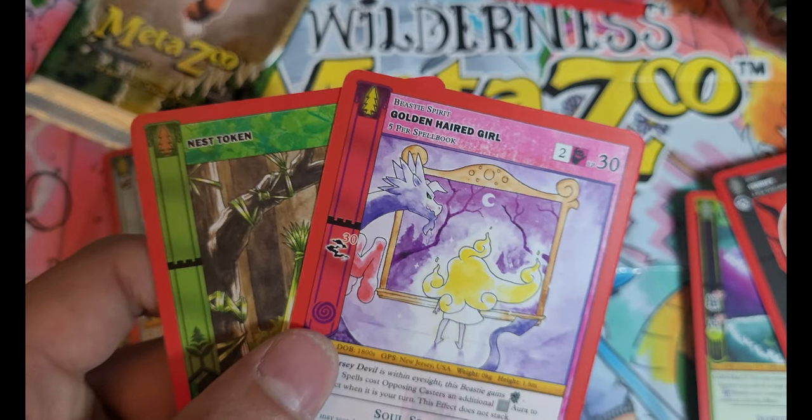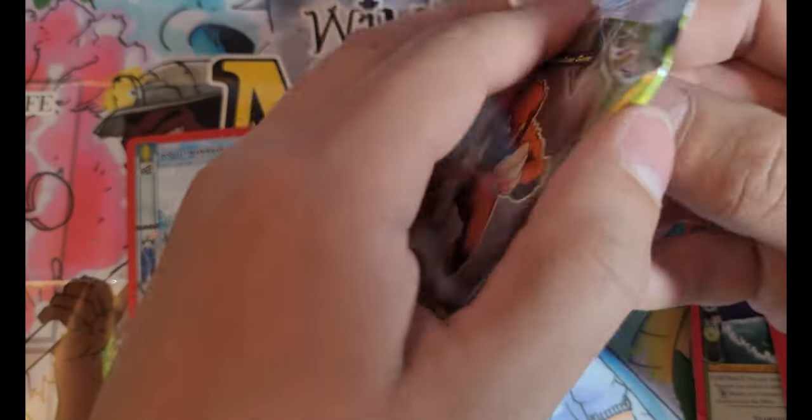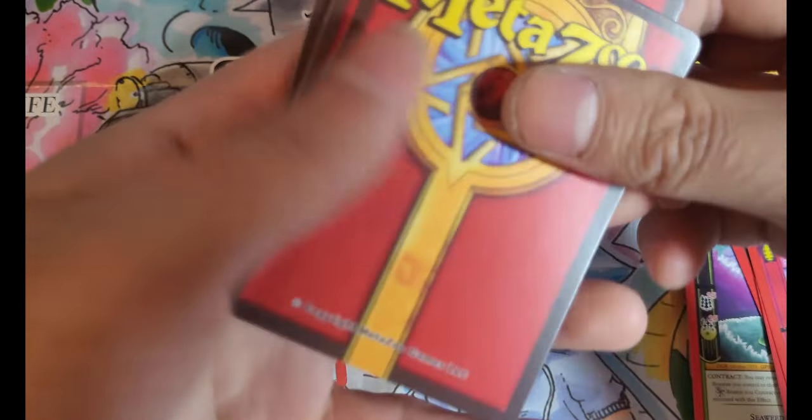No, I just said the same thing twice. Golden Haired Girl, Nest Token. All right, final pack. You got my dragon — don't have to get anything good in here. I'm satisfied.